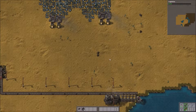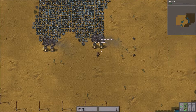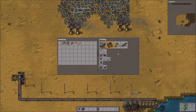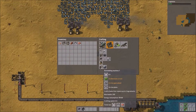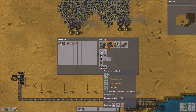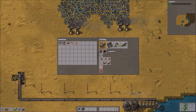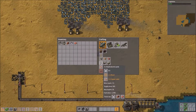Hi guys and welcome to Factorio, episode 2 of my Let's Play series. Hope you're all doing okay. So what do we have planned for today? We're going to automate red science production. We're also going to set up an automated smelting site for both iron and copper, and we're hopefully going to get some conveyor belts automated, because crafting in my inventory just takes too long.